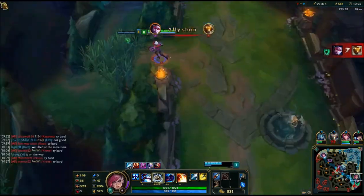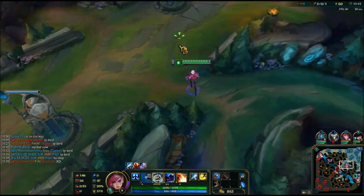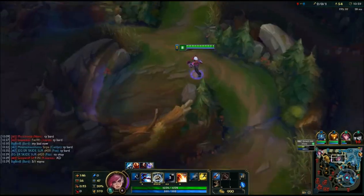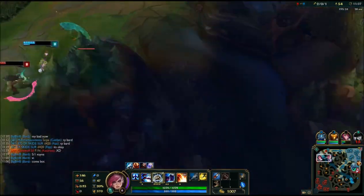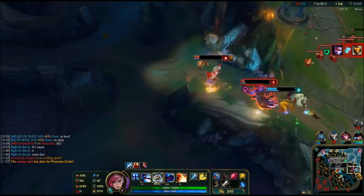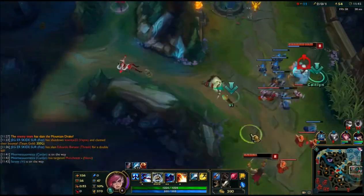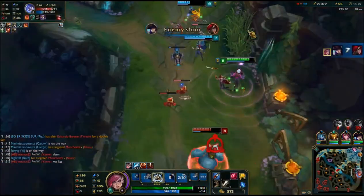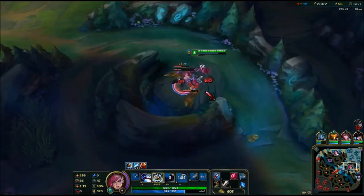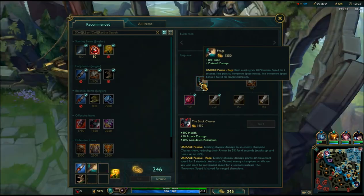Now just some things about Vi: she's very strong AD Vi at the moment. The Black Cleaver build is very good on her — don't go Youmuu's Ghostblade, I've seen a few people do that and it's not very strong. You can get tanky items on her as well; Dead Man's Plate is very good. I don't usually buy Iceborne Gauntlet, but if you really want Trinity Force it's good sometimes. Once you've got the warrior enchantment, the ADC is pretty much dead, especially mid game.